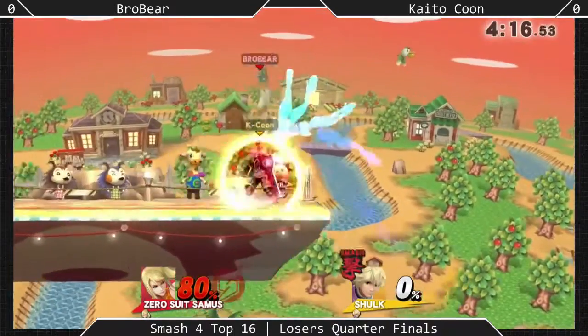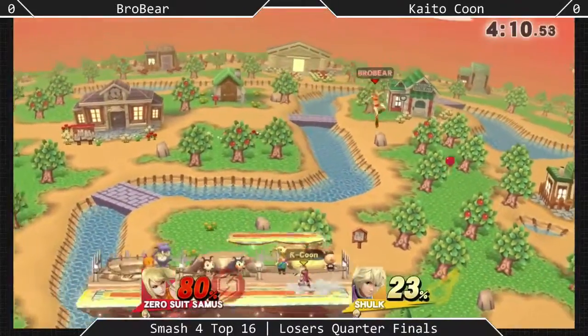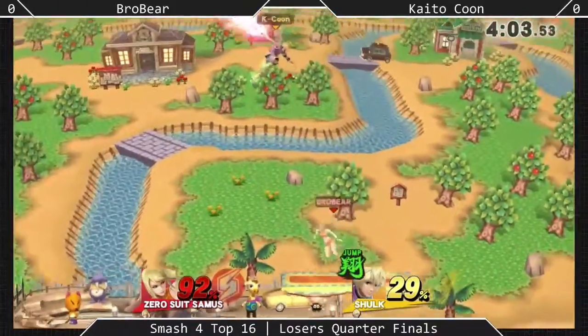And this is why Brobear... He's got an 80% deficit, but he didn't let K-Kun take advantage of that Smash Mode he had on there. Good spot dodge to jab too, punching the dash attack. Doesn't get too greedy, though.